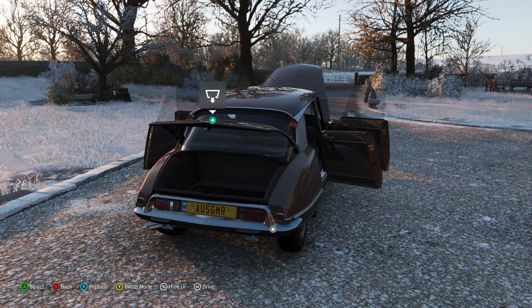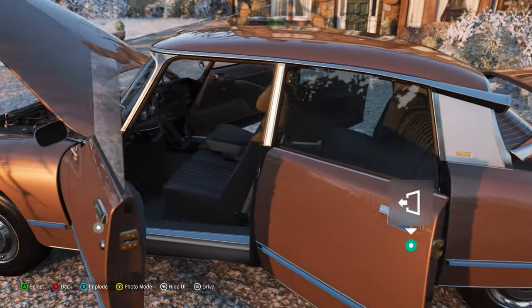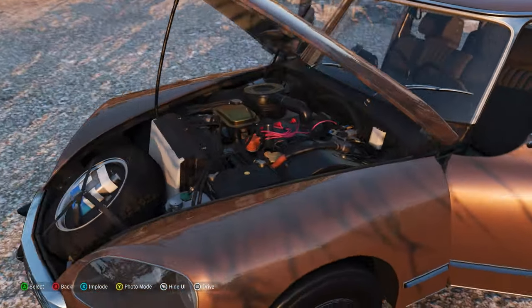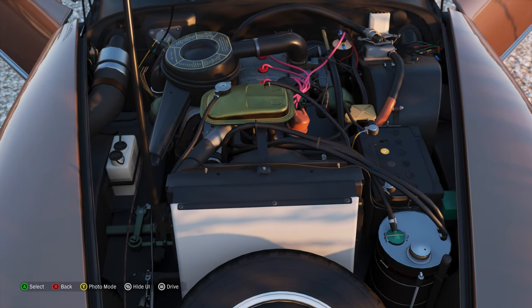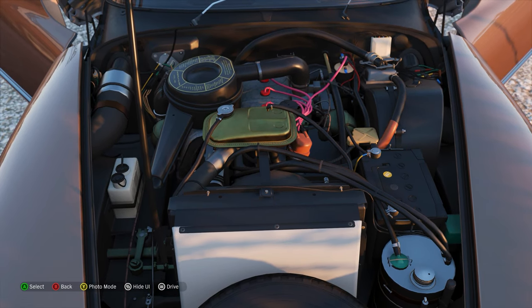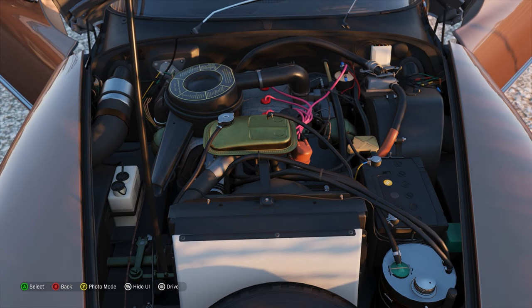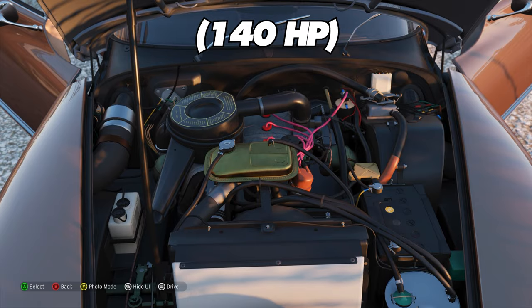Let's open this thing up and we can see the boot space, the space overall in the back seats and the front seats, and we've got this little four-cylinder engine up the front. This is only a 2.3-litre four-cylinder — I may be wrong about the displacement slightly — and I think this pushes around 105 kilowatts, which is that amount in horsepower.